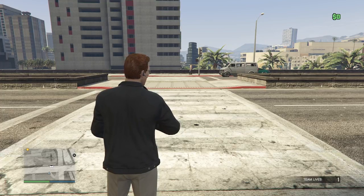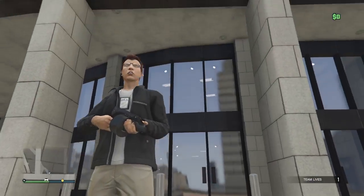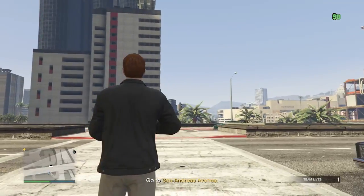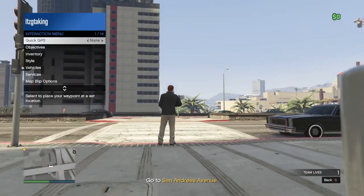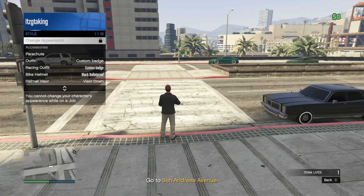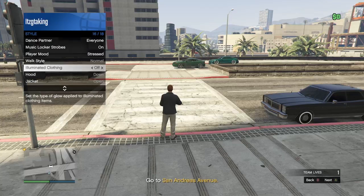I'm back — I didn't want to spoil the cutscene or get copyright struck. Now I am inside the actual mission and I spawned outside the building where we started. What you want to do is open up your interactions menu, go to Style, then go to Illuminating Clothing, and scroll through it for 30 seconds.